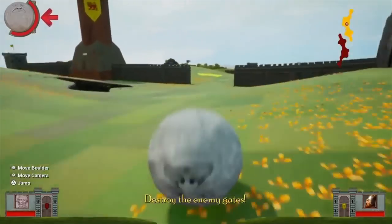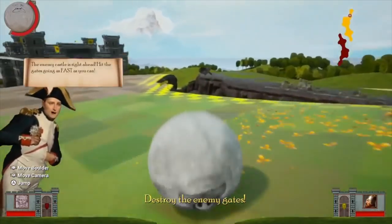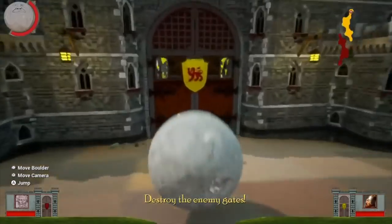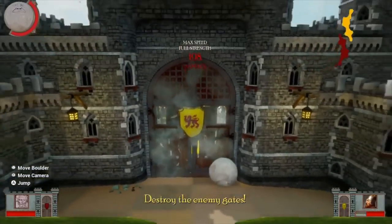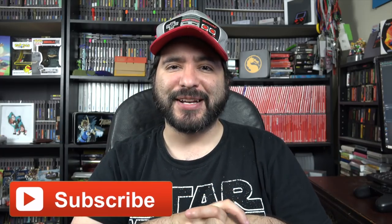You basically play like a game of war where you're controlling a big boulder that has to go through a map and avoid obstacles and tear down your enemy's front gates of his castle. It has a lot of weirdness to it and I just had to find out what this game is about. That's what today's video is all about — Rock of Ages 2, Bigger and Bolder on Nintendo Switch.